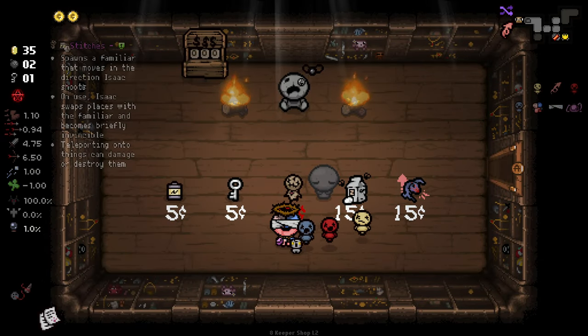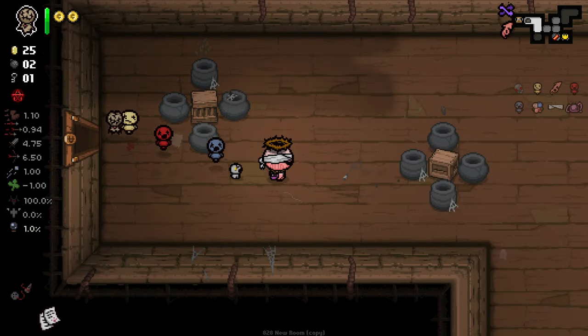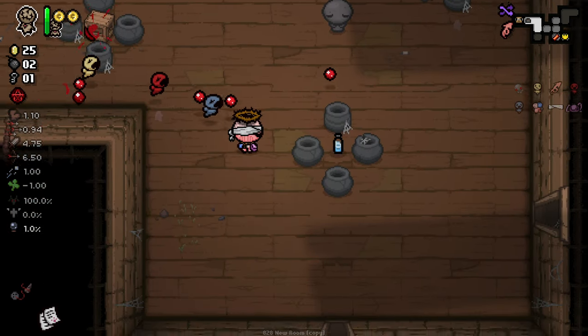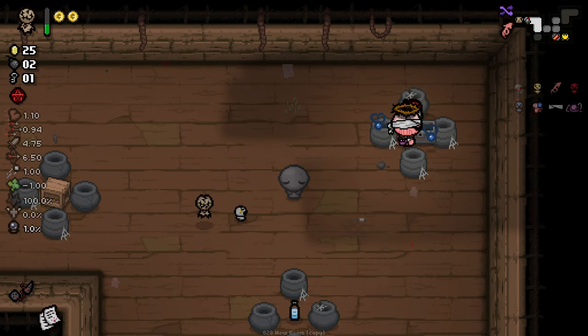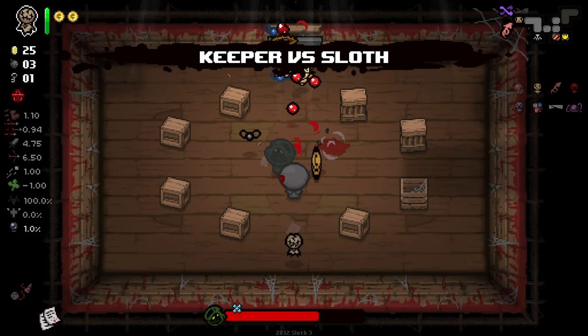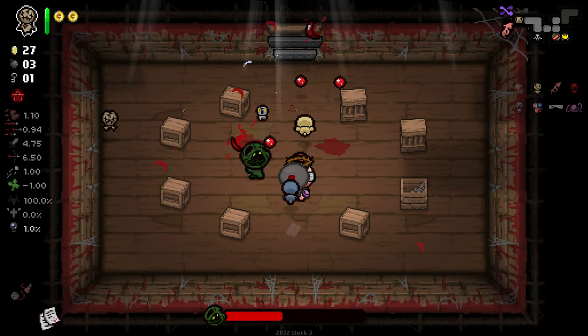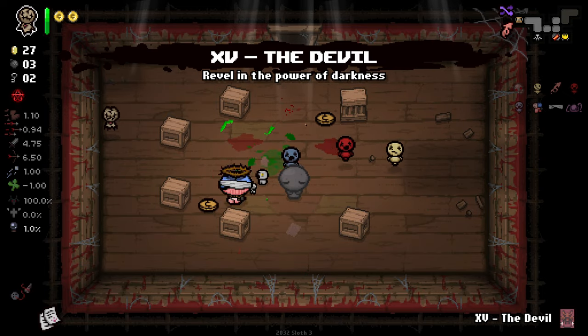We did get Stitches here, which is a pretty fitting familiar to grab for this run because now we can grab various things over rocks. It's an active that's still a familiar, which is an interesting idea. It also means we can get into Cash Rooms for free — that's never been a bad thing. It also means we can do some Telefracking if we want, which is a little less relevant but still useful on occasion.